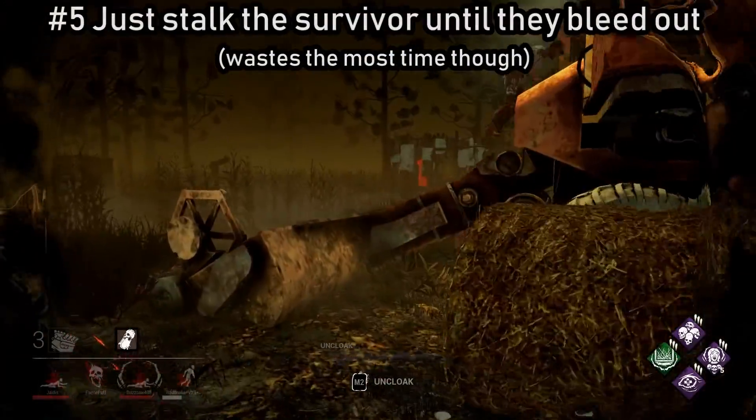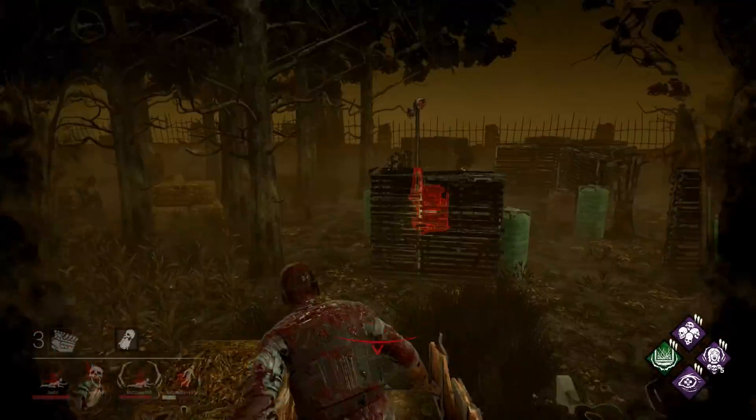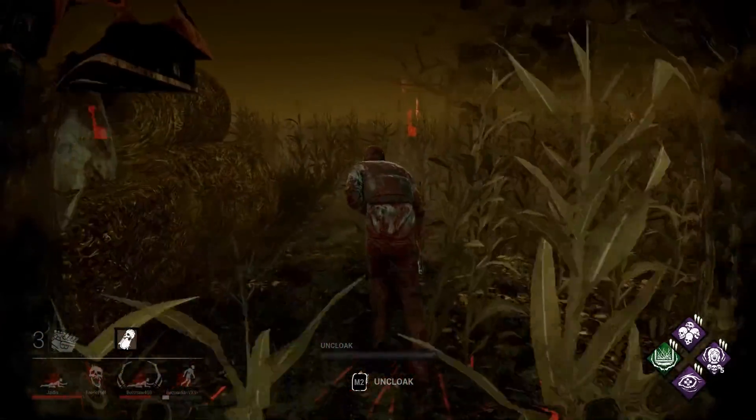The last tip when dealing with Borrowed Time is to just let the survivor bleed out. You don't even really need to hit them — just follow them around, keep them from healing themselves, and eventually they will just die and you can hook them.